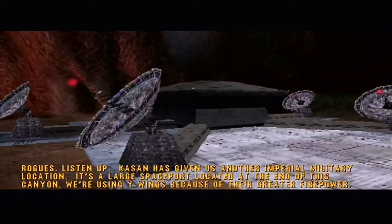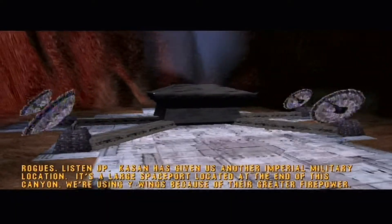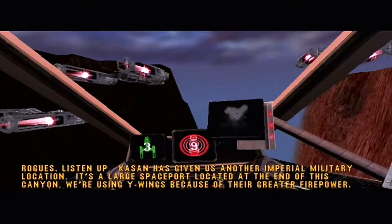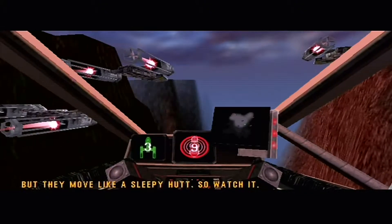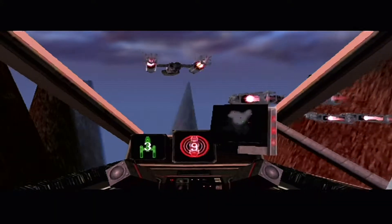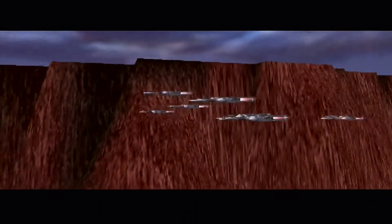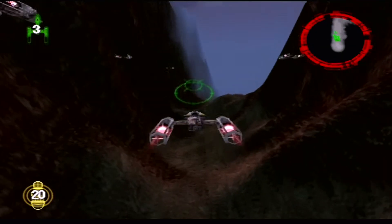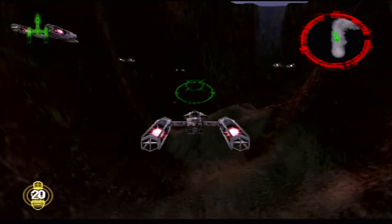All right, guys, listen up. Katen has given us another Imperial military location. It's a large spaceport located at the end of this canyon. We're using Y-Wings because of their greater firepower, but they move like a sleepy hut, so watch it. It's going to be bad. It's going to be so bad. All right. That's Blaster. Cool.